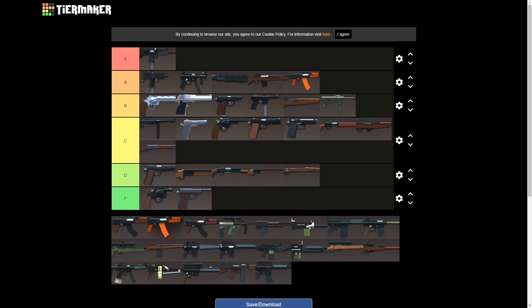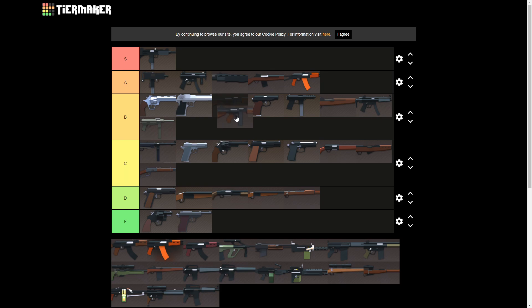The MP5 — I'm gonna go ahead and put that in B tier. You can put any attachment on the MP5, pretty good fire rate, good damage, just the range isn't that great and it's kind of hard to control past a certain range. It's your average submachine gun. Finally we have the Tommy — also gonna put this one in B tier. The Thompson has high fire rate and high damage, it's just the recoil, the range, and the bullet drop are really bad and almost make it C tier. But the high fire rate and high damage keep it at B tier.